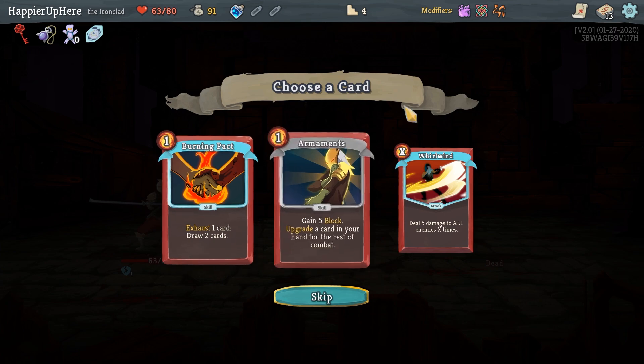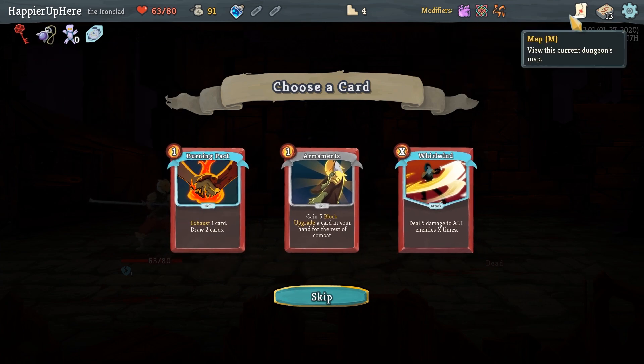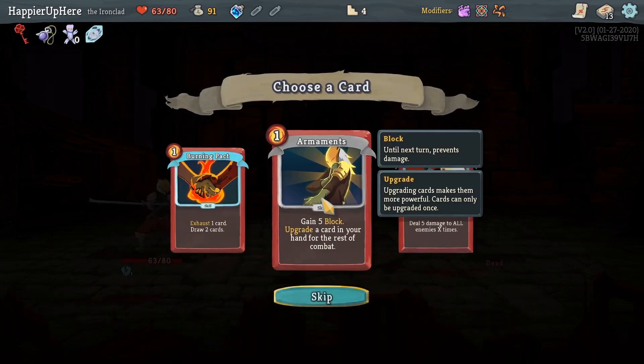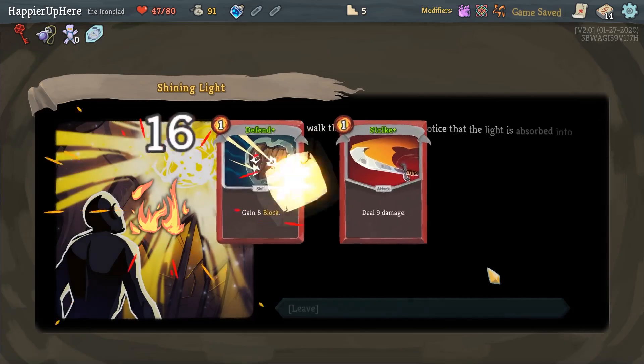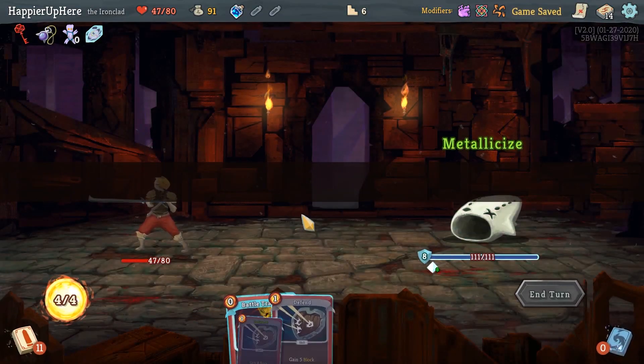Whirlwind, Burning Pact, or Armaments. Burning Pact with the extra energy and Control Chaos, I think it's pretty good. Armaments would be nice too, but since all the cards that get upgraded that one turn will pretty much never come back because of Control Chaos, I think Burning Pact is better. Here we upgrade a Defend Strike. Unfortunately I'm not sure if that was worth the 16 HP, but sure.